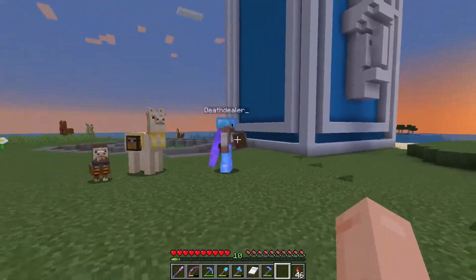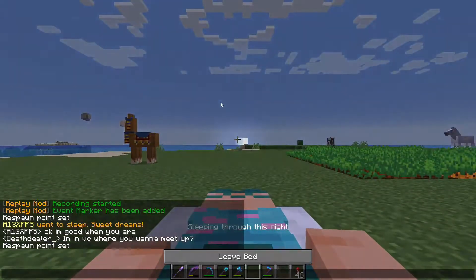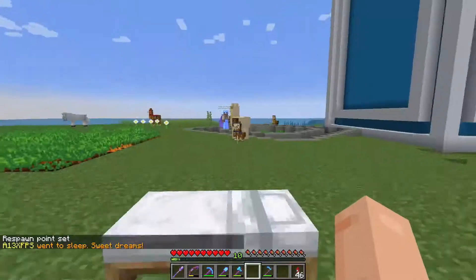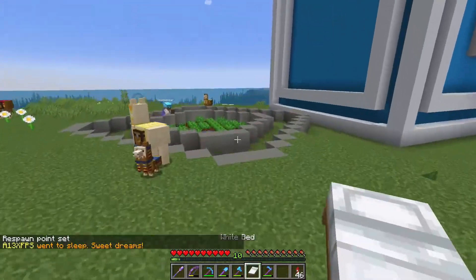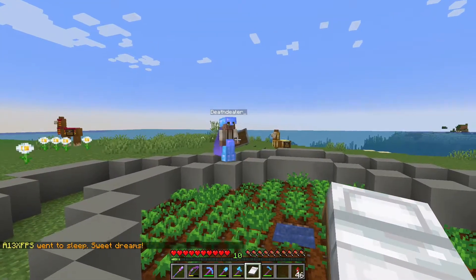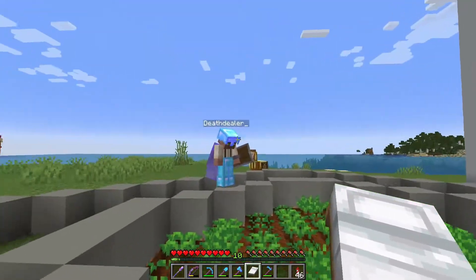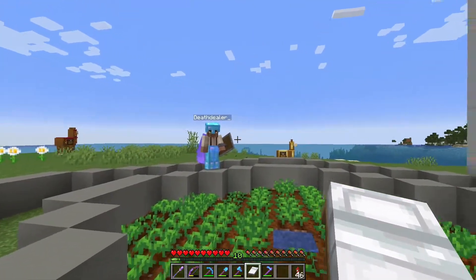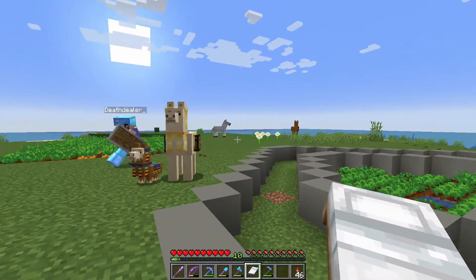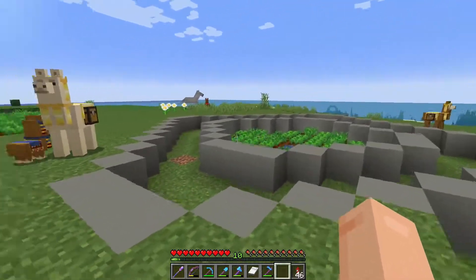There's a patrol in the ocean nearby — a perfect start for a villager situation. Death Dealer suggests placing the breeder right in the middle of the area since it's fairly small, which would allow stacking the farm on top. Alex agrees — as long as Death Dealer gets the main setup going, Alex will supply the villagers himself from a nearby village, which saves Death Dealer some work.